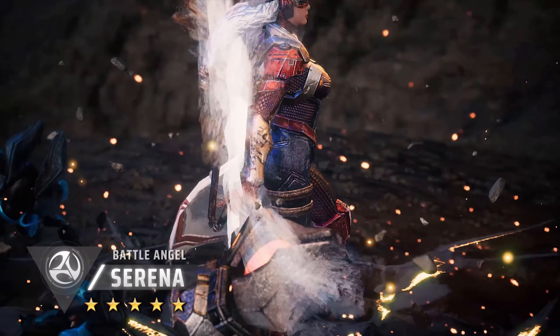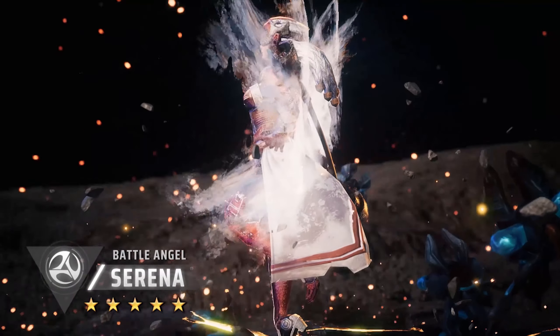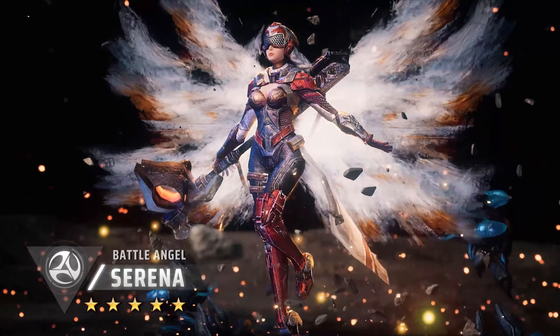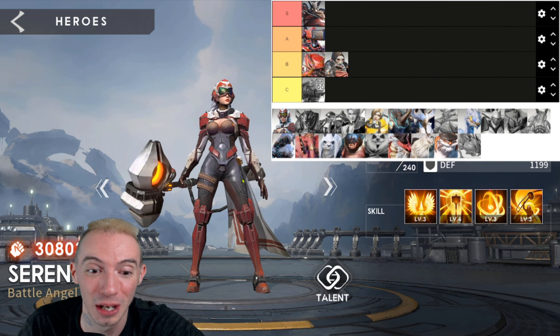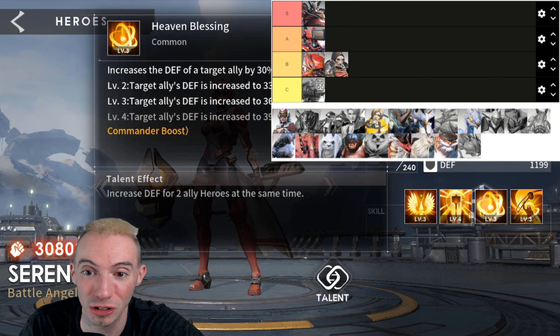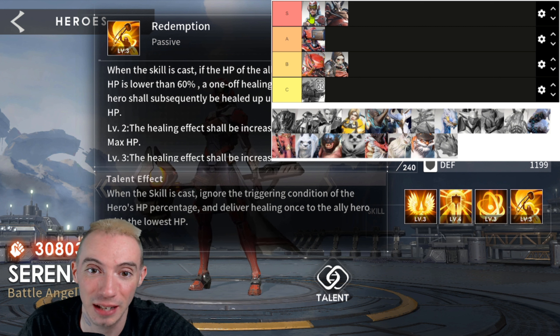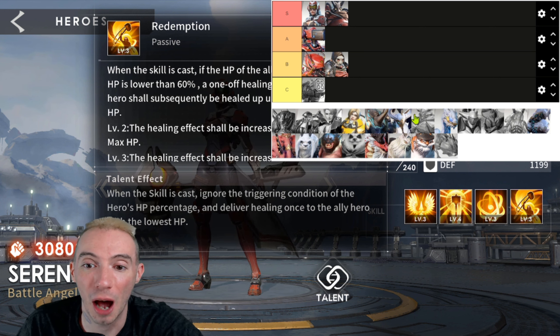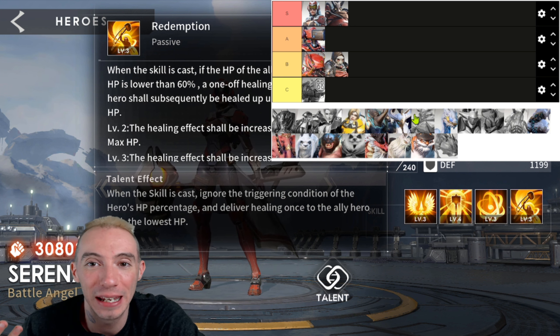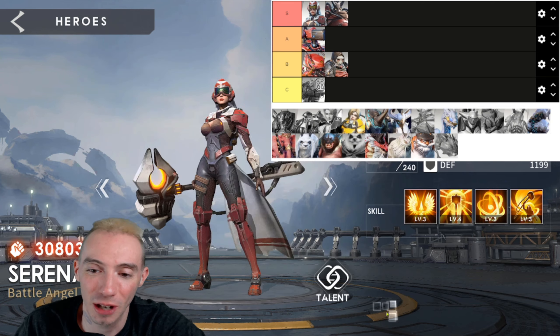Next up we've got Serena, one of our very rare support classes. This game only has like two or three supports, and hands down Serena is by far the best support right now. She has amazing healing — heals herself, heals teammates, buffs the target's defense. We're putting her in S because she's a must-have; she helps your team survive so much. Healers are incredibly important in this game and unfortunately we don't have many options. Either Serena or the panda character are your best two options for consistent healing.